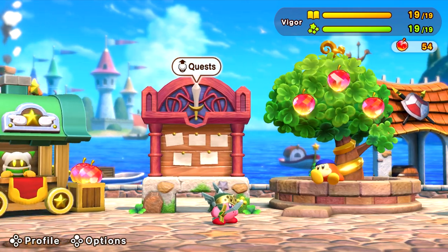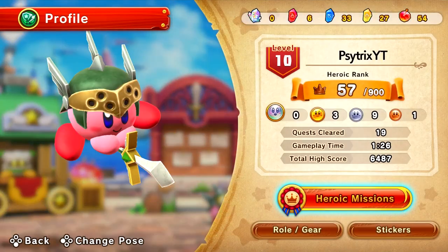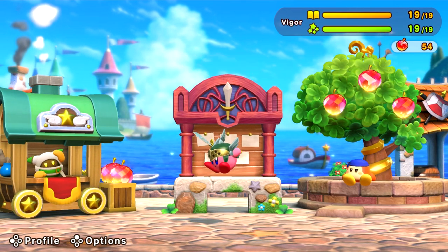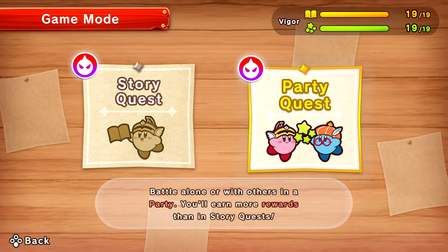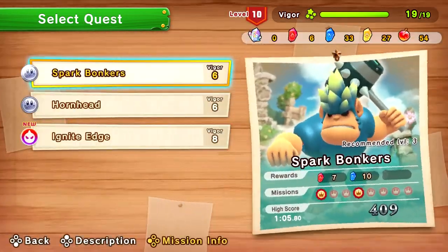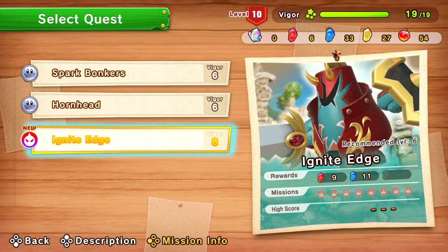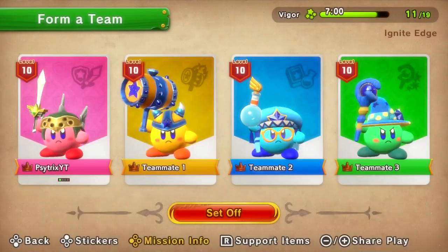This looks like a cool weapon. Let's check our profile — Kirby looks so awesome with this. Let's go ahead and enter party mode because I need to get some fragments. Still got someone to defeat — ignite edge. We basically got enough of that, so okay, let's set off. Let's do this, team Kirby!